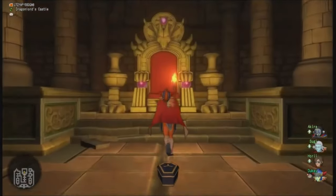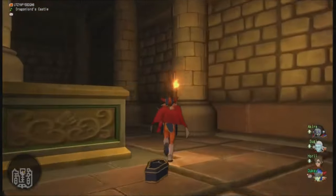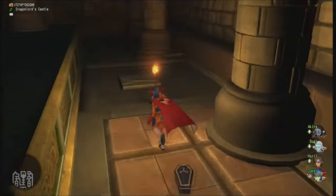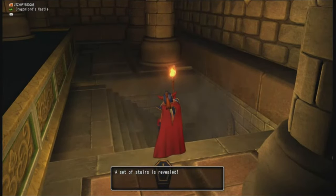You take your torch and go to the throne, just like you would in the original. You feel wind behind the throne, and just like in the original Dragon Quest you go behind it — and there's a secret in the floor that leads to the staircase down to the dungeon in Charlock Castle.